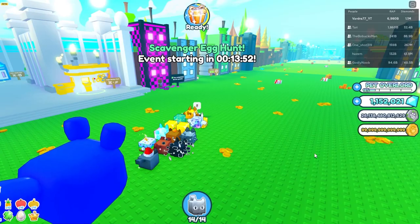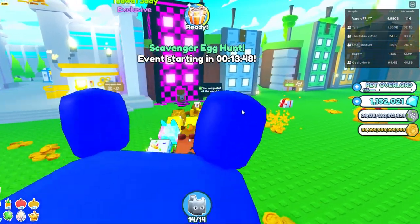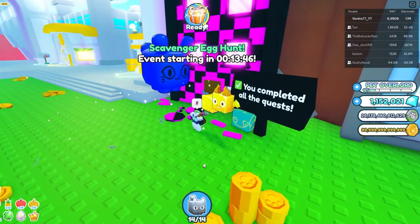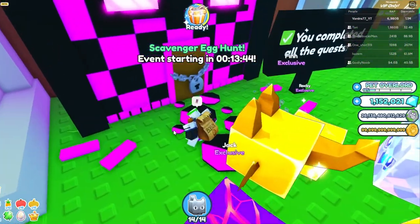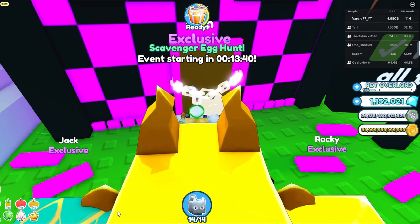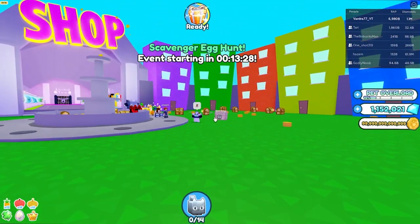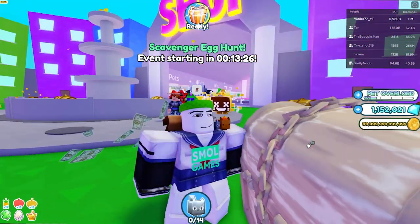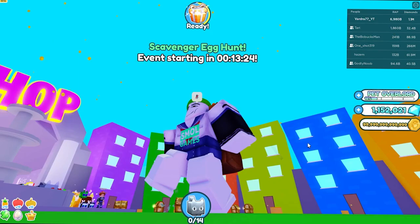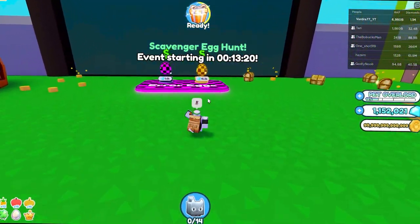Now that we've completed all the quests, we can go ahead and unlock the brand new April Fools area. Entering — look at this, it's like Pet Simulator 1! The breakables are even from Pet Simulator 1. This is so nostalgic.